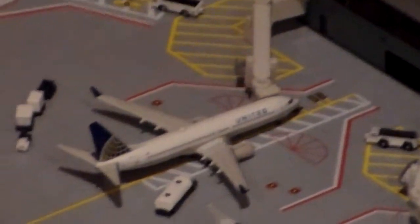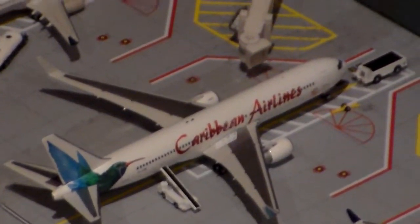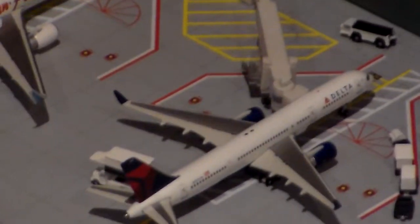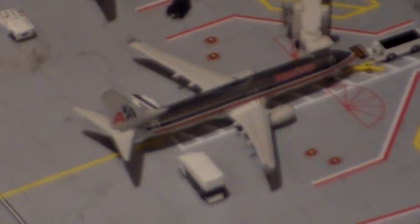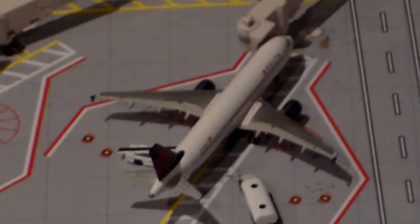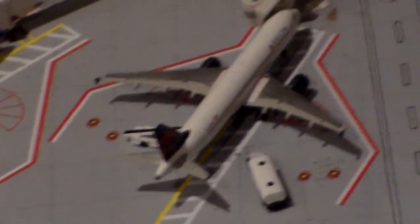United Airlines 737 Series 800, and that's going to be going to Chicago soon. Caribbean Airlines 767 Series 300 with winglets, and that will be going to Georgetown via Port of Spain. That's Delta 757 Series 200 with winglets, and that will be going to JFK. American Airlines Boeing 737 Series 800, going to Miami. Sun Country Airlines 737 Series 800, going to Minneapolis, and that will be going to Detroit. Delta Airlines Airbus A320.